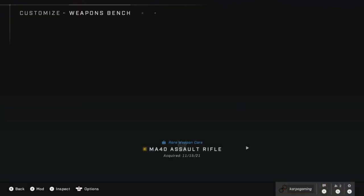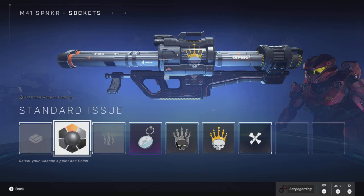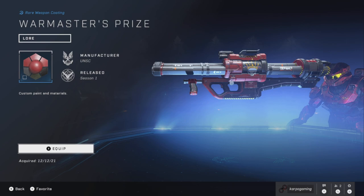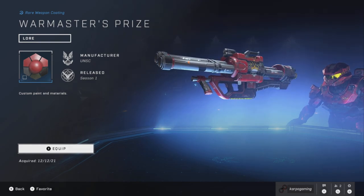It's always neat to go into customization. We're going to go into the armor hall, into the M41 Spinster, and let's look at this bad boy. Oh, that does look nice. The War Master's Prize coating for the M41 Spinster, that you can get right here in the campaign, bringing into multiplayer.